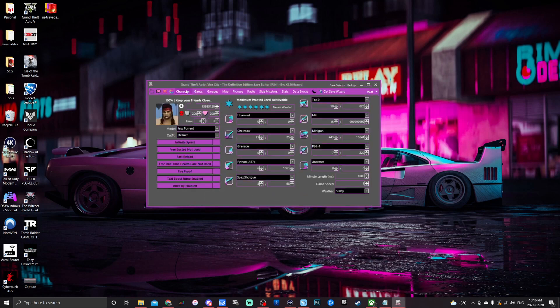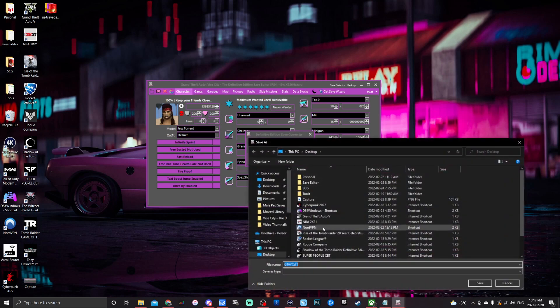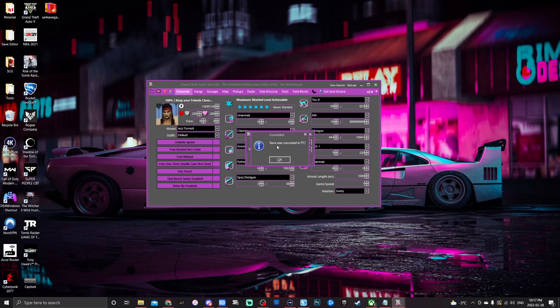Up at the top we have: open the file, save the file, close the file. There's also a built-in converter — if you found a save designed for PC, Nintendo Switch, or another platform and want to convert it to a different file type, you can do that here. Pick slot one, two, three, or four, then click convert to PC (or whichever platform), select the file, and it saves as a new file in that version. So you can convert between PC and PS4 saves easily.